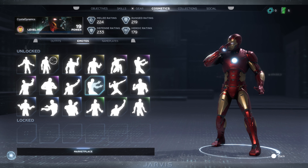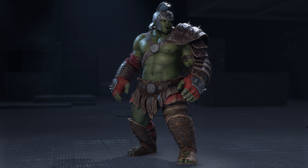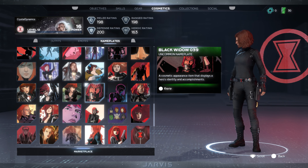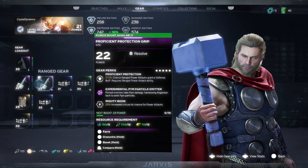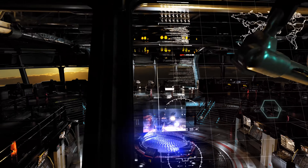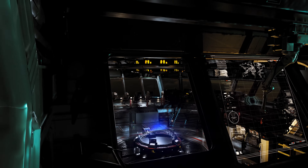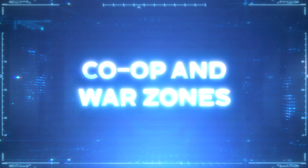You can even customize your attitude and let out your inner Hulk with the right emote. Those are just some of the ways you'll be able to build and spec out your heroes. Now let's take a first look at how all that customization is especially fun when you play together — this is Co-op and War Zones.